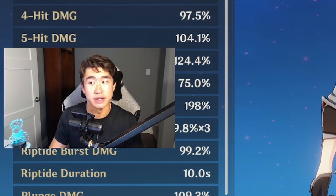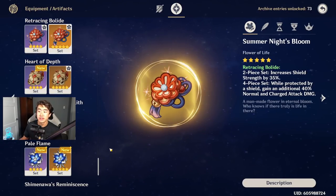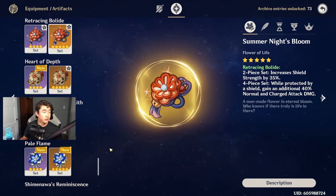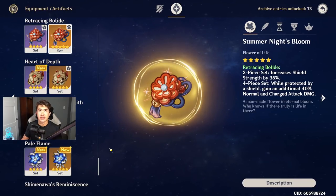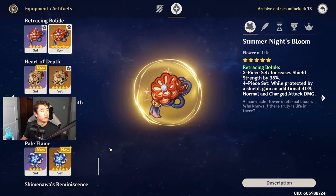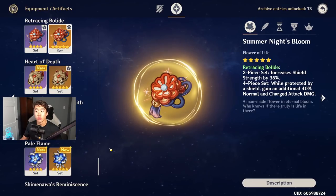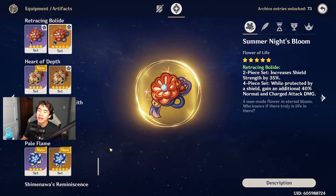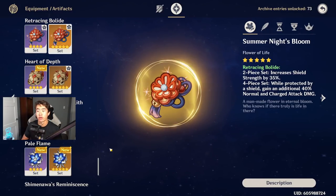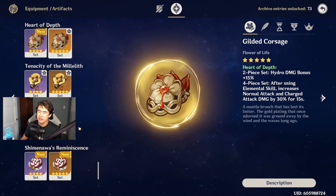For artifact sets, one recommendation is four-piece Retracing Bolide, but you'll need a shield user in your party like Zhongli, Diona, Xinyan, or Noelle. The two-piece increases shield strength by 35%, and the four-piece increases both normal and charge attack damage by 40% while shielded. Since Childe is doing melee attacks in dagger stance, that 40% bonus makes Retracing Bolide a very solid set for him.